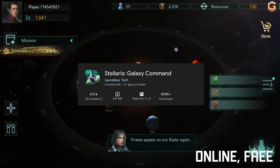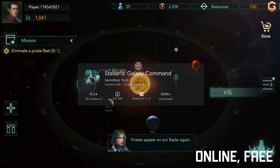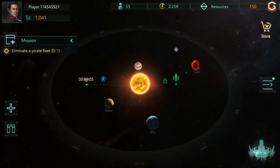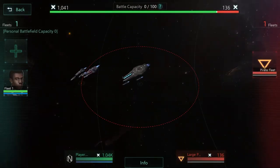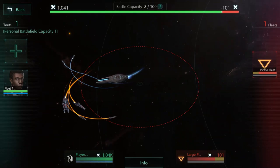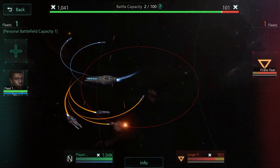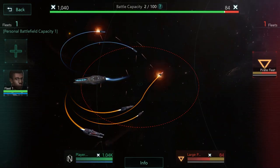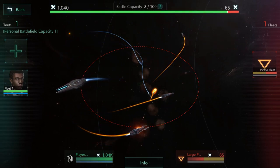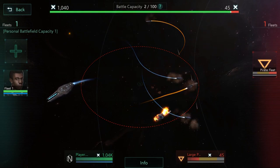Stellaris Galaxy Command invites players to build and manage their own space station, exploring the galaxy and interacting with various alien civilizations. The game features a deep and immersive storyline, with players making choices that impact the fate of their empire and the galaxy at large. With its dynamic gameplay and stunning visuals, Stellaris Galaxy Command provides an epic spacefaring experience that will keep players engaged for hours on end.